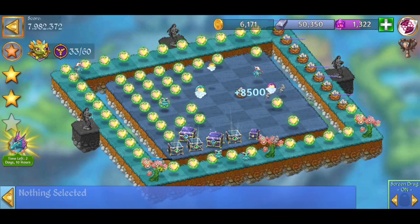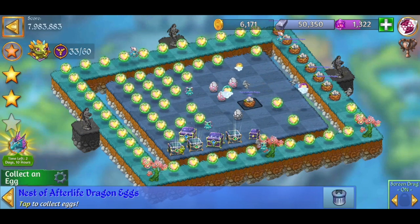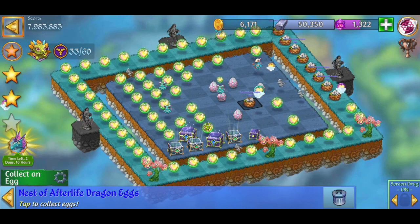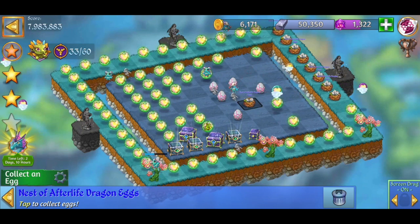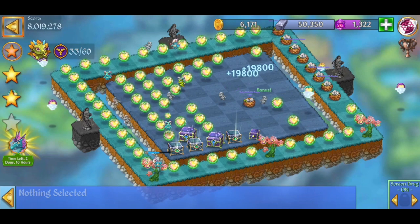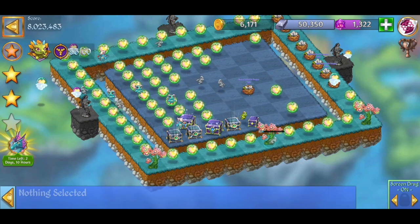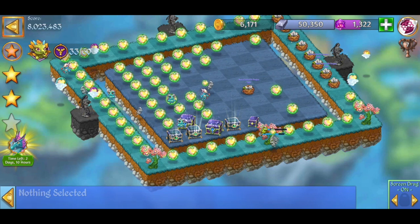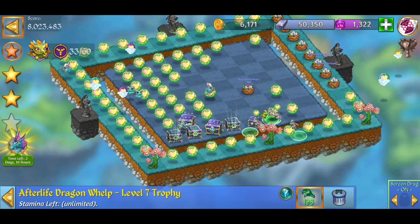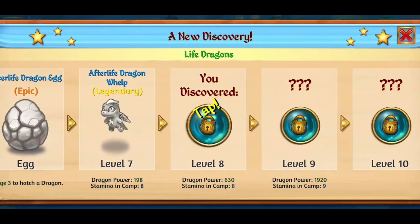There we go — four level sevens. Let's see if we can make sure they don't accidentally merge. See if we just let them pass — if they just fly off to the left. All right, so let's try and merge the level sevens into level eights so they don't accidentally merge.